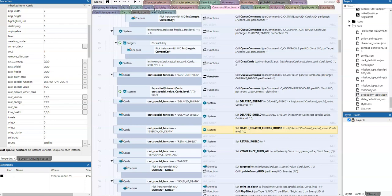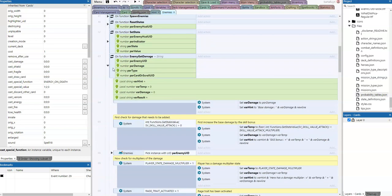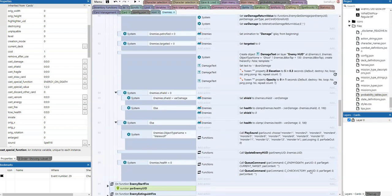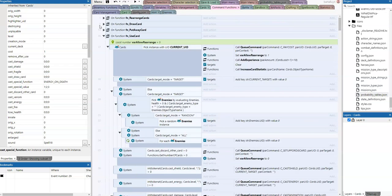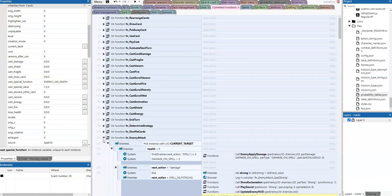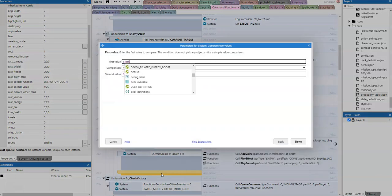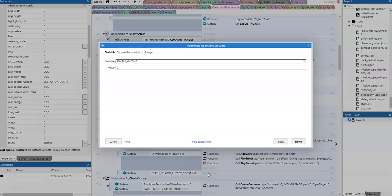Now we need to check when an enemy dies. In the enemies section, in the apply damage and enemy death command function, at the end we add a check: compare 'death related energy boost' — if it's bigger than zero, then we set delayed energy to death related energy boost. That's it.